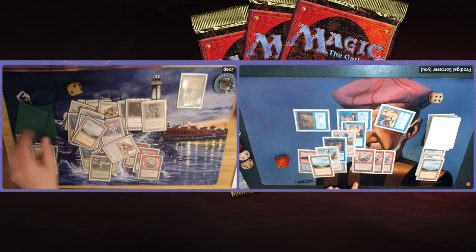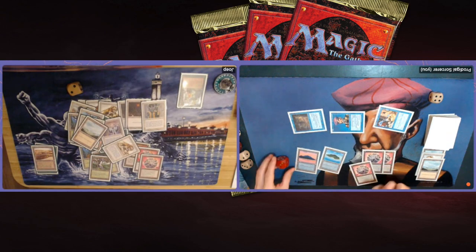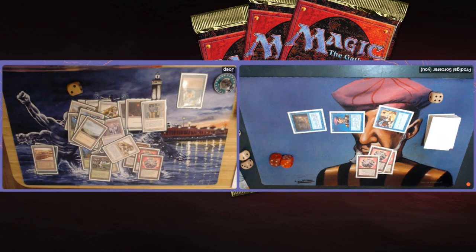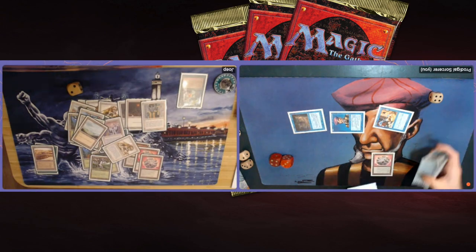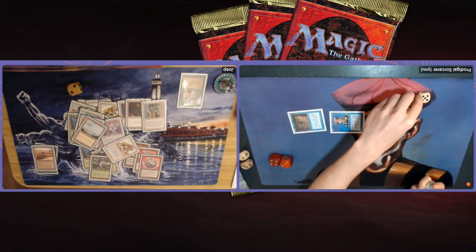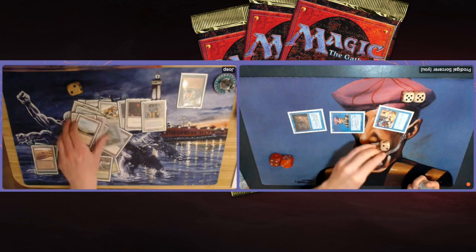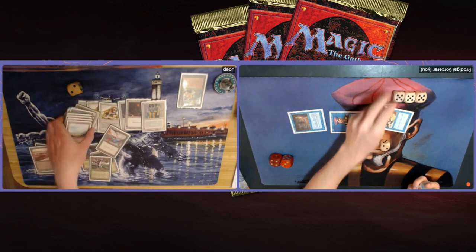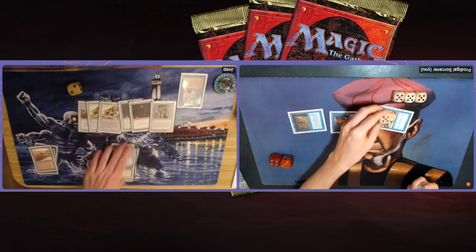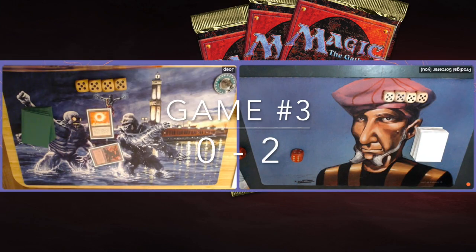I attack putting him on two, and then I can win next turn. He has one last turn to find an answer. End step I can ping him for one — there's a Swords to Plowshares but he doesn't have a white source. It's over — winning game two! Look at that hand full of white cards, so incredibly unfortunate for Joop. Good news though: we are playing game three, so don't go away. His deck deserves a moment in the spotlight — very unlucky in game two. Finding that Control Magic in the nick of time when I was on four was lucky, but that's Magic.